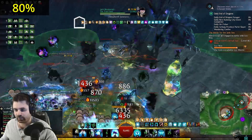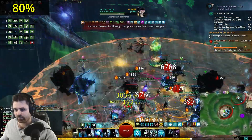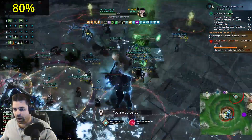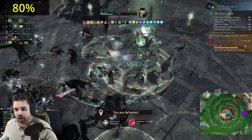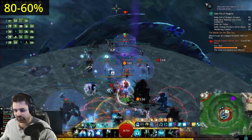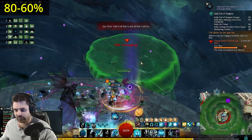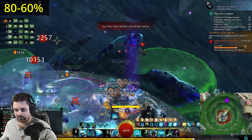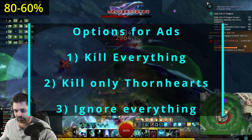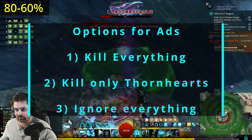Once the mechanic ends, the boss will do an arena-wide wave attack, and the only way to not die is to hide behind one of the crystals that was formed from doing the green mechanic. If you don't get right behind the crystal, you will die. Once the crystal is gone, it's back to whacking away at the boss, and here you can try different strategies: kill every add, kill just the Thornhearts, or ignore everything and focus the boss.